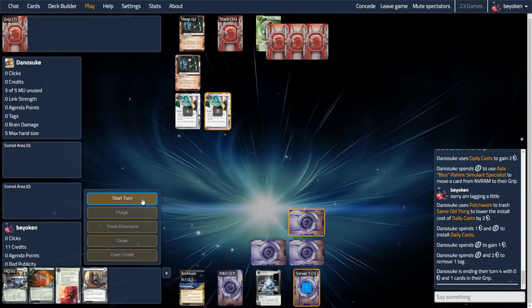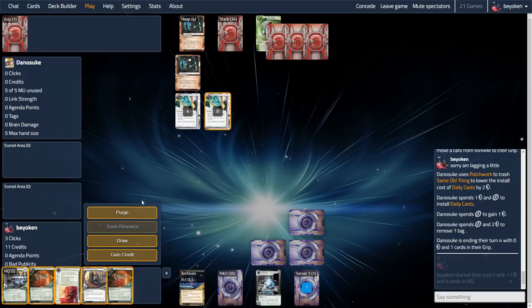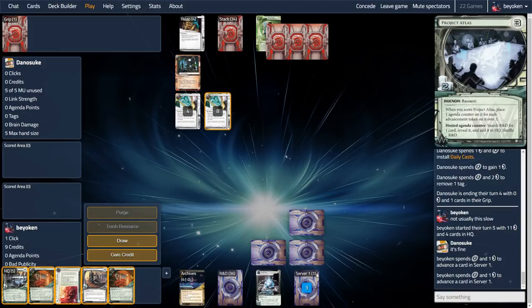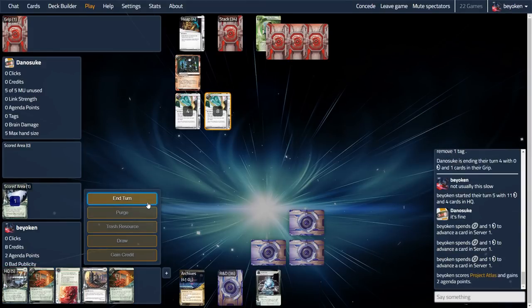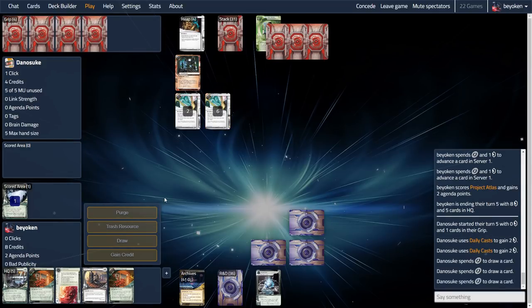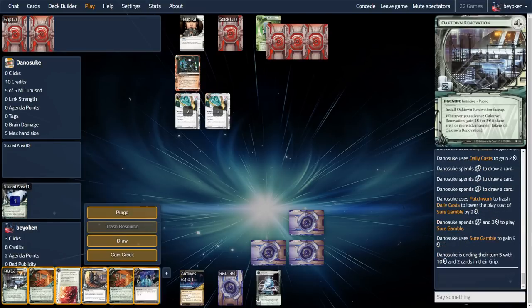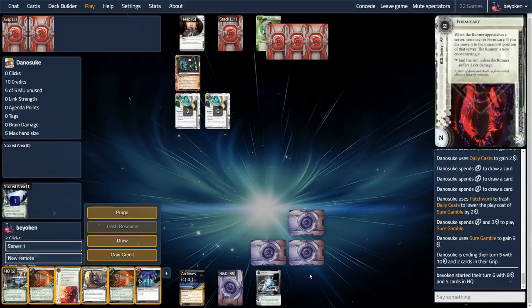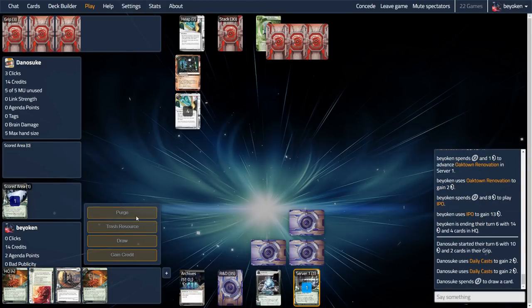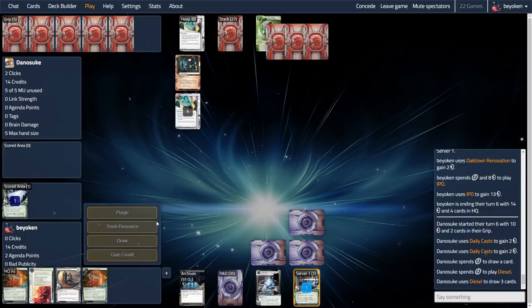Without running, they are not in danger of another Hard-Hitting News — not like I have a second one in hand. But what I do have are 2 Economic Warfares, and this could get really ugly for my opponent. I'll just over-advance my Atlas, which means I now have access to my second Hard-Hitting News if need be. If my opponent over-extends they are going to get punished, and if they under-extend I'm going to score this Oaktown from my hand. That's the typical conundrum you set with Weyland — either they run and get tagged, or they don't run and you score 7 points and win.